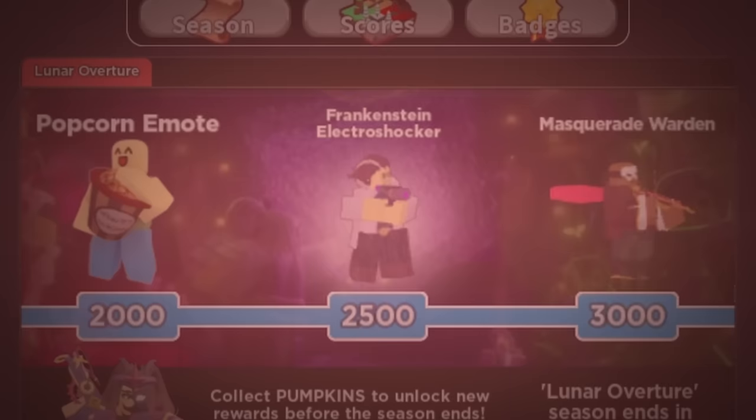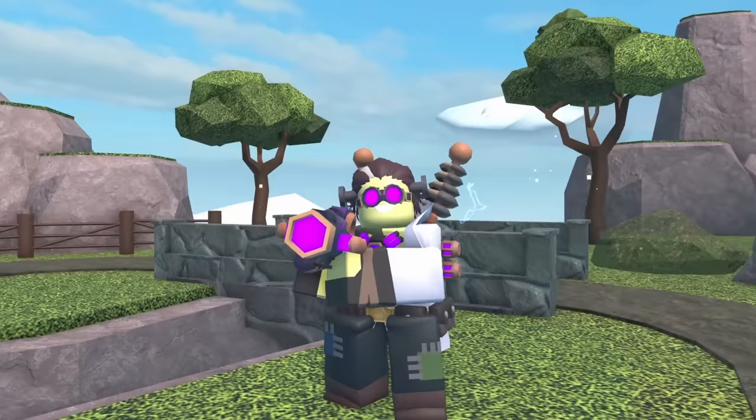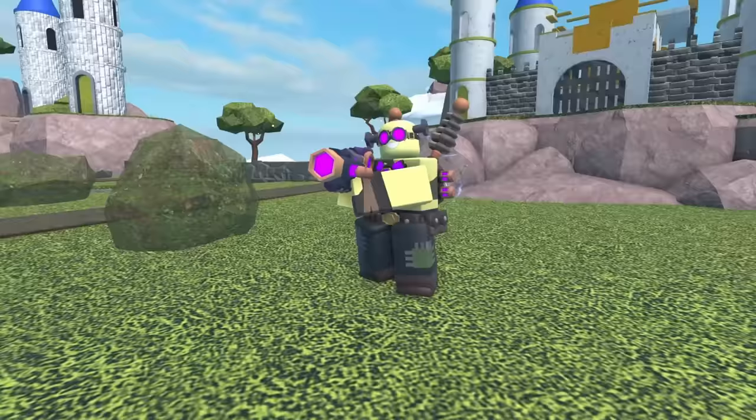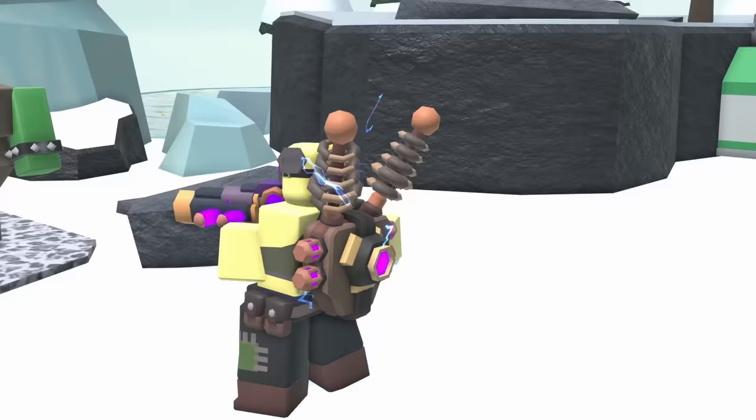Tier 9: Frankenstein Electroshocker. Nothing crazy — calm skin, and I'll probably use this one. However, what is this max level model? Why does he take his shirt off? I get he's supposed to look like Frankenstein, but you're upgrading the tower — if anything, he should get a new jacket.